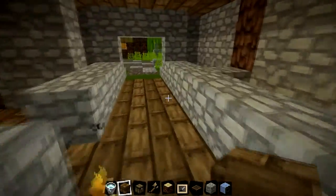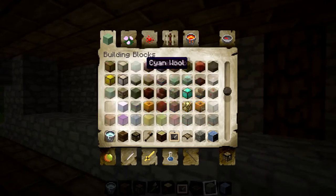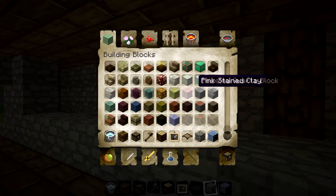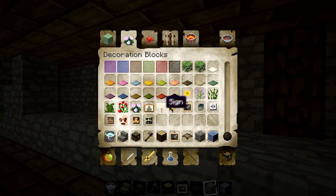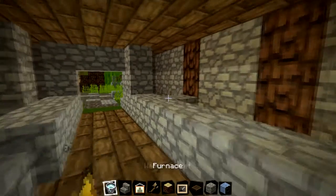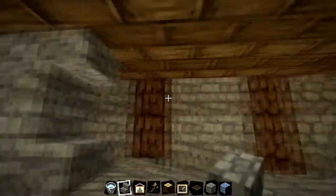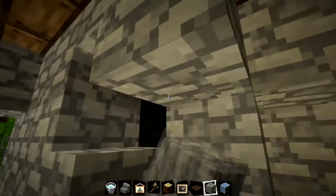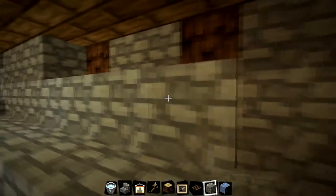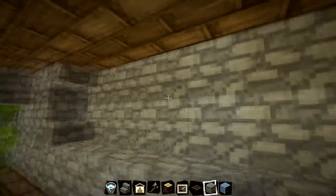We'll come back in a moment and continue with that. Let's jump down and start working on the actual building of the interior. We'll do something cool with this here - let's get some cool stone stairs to make this bit here. We'll also get a painting. We'll have painting frames coming all across here making this look quite cool. Let's place these all across here, all the way along. There we go.